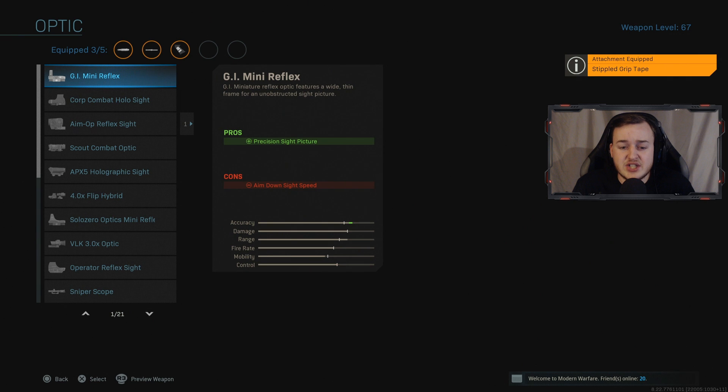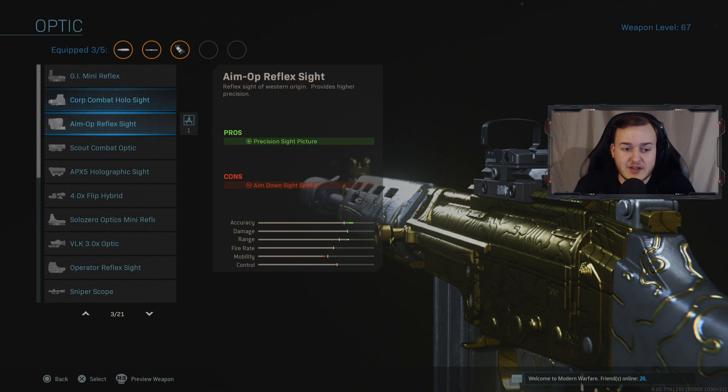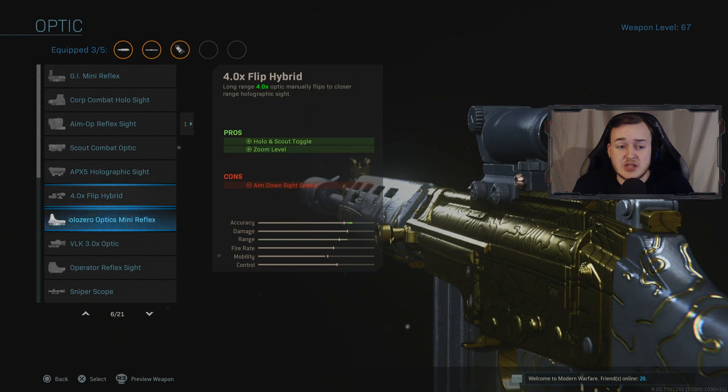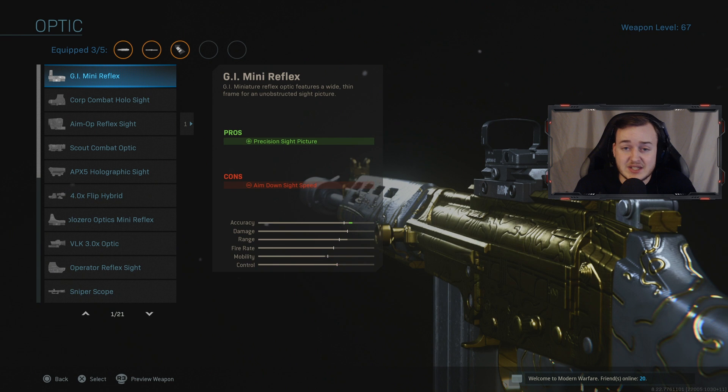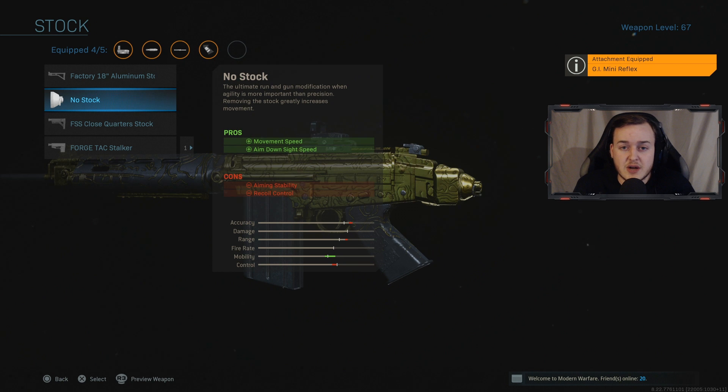Next I'm gonna be running the GI Mini Reflex. Honestly, it's really up to you on what optic you want to use — you can use the holographic or the scout — but I prefer the GI Mini Reflex because it's like the best red dot in the game. Finally, we're gonna be running the No Stock for movement speed and aim-down-sight speed, so we can get around the map faster and aim down sights way faster, which is great for being aggressive.